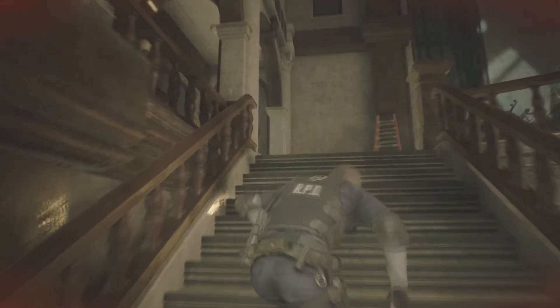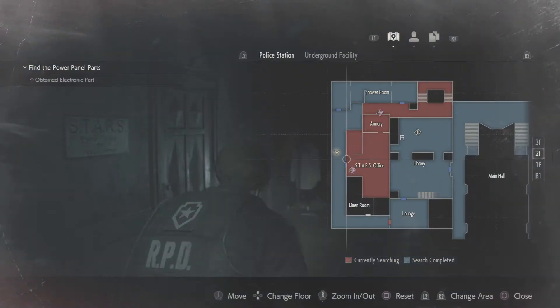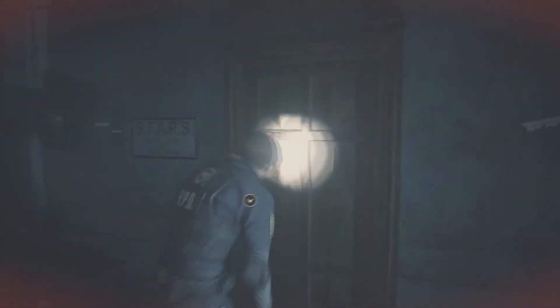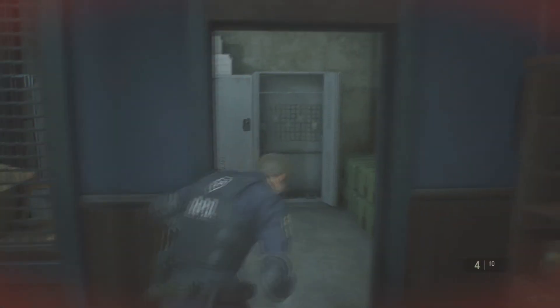After that you want to go to the armory which is on the second floor. Go to the computer, put the USB in and it will open the door for you. You can get a load of ammo and stuff from here which is really good. Come to the stars office and the computer right here - enter the dongle and this door will open, which you can get a gun from.